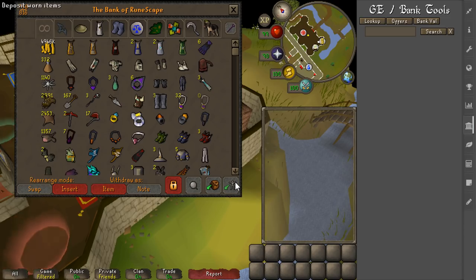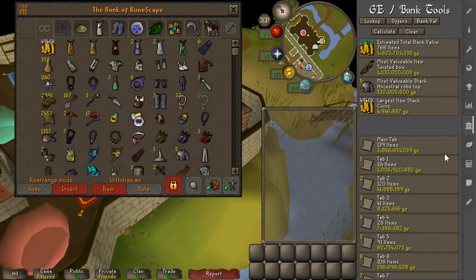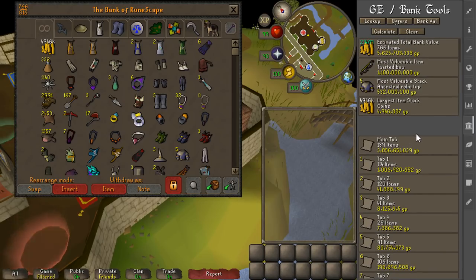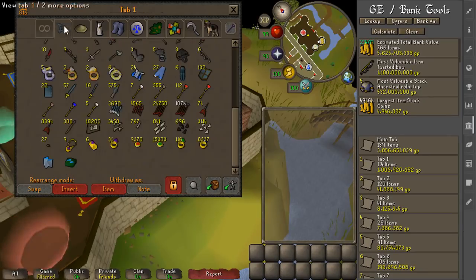Now we're at the last part of the video — I'm going to price check everything using the GE conduit price checker tool. Even I don't know exactly how much the bank is worth, but I'd guess around 5 bil because we got the twisted bow and some other stuff recently. Let's go ahead and calculate the bank value. Okay, that's a lot more than I was thinking — it's at 5.6 billion estimated. Most prices are accurate since raids has been out a long time. The main tab has the bulk of the money — ancestral stacks and dragon claw stacks really add up. The main tab alone is 3.8 billion.